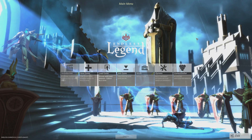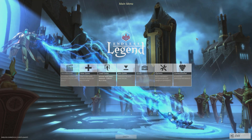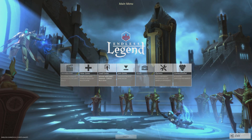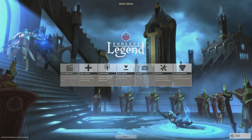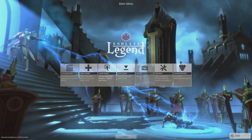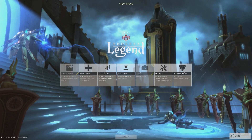Endless Legend came out on Steam on the 24th of April 2014. It's brought to us by Amplitude Studios and its regular price is $34.99, or you can get the Founder Pack for $44.99. It's only $10 more and comes with quite a bit more stuff — I think a couple more races.